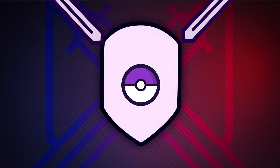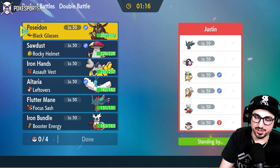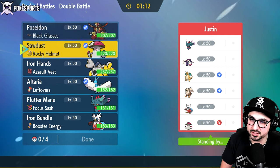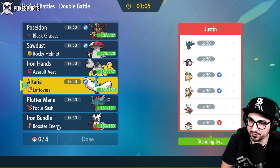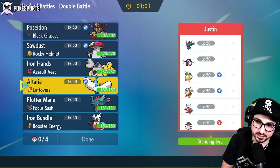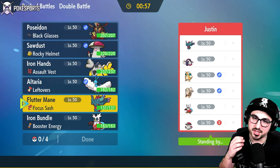Kind of standard Series 2 team we're up against. Has the Fluttermane, has the Great Tusk, Dragonite, Arcanine, Bundle, and Amoongus. A lot of physical attackers on this team — three physical attackers. So it's definitely a time and place for Altaria. In general, it's not a bad place for Altaria. I might have to Steel Terra, but it's definitely an Altaria-in-the-back game. Look at the rest of the team — it's definitely a bundle lead though.